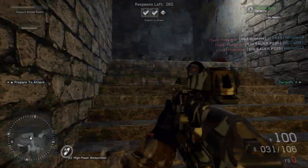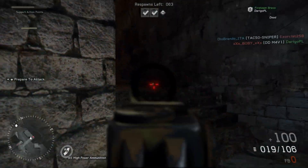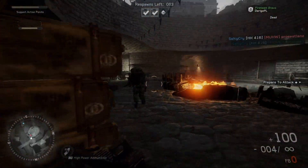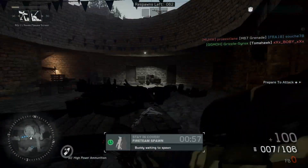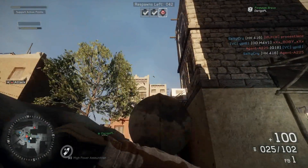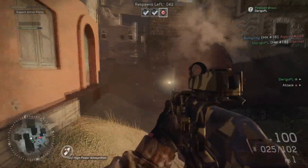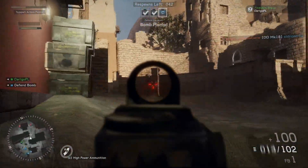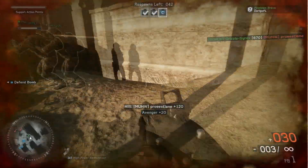The secondary weapon for the pointman class is the M870 combat shotgun, which fires at 300 rounds per minute. It has a max damage of 15 and a minimum damage of 4, and the damage drop-off starts at 5.8 meters, so it's a really close-combat shotgun.